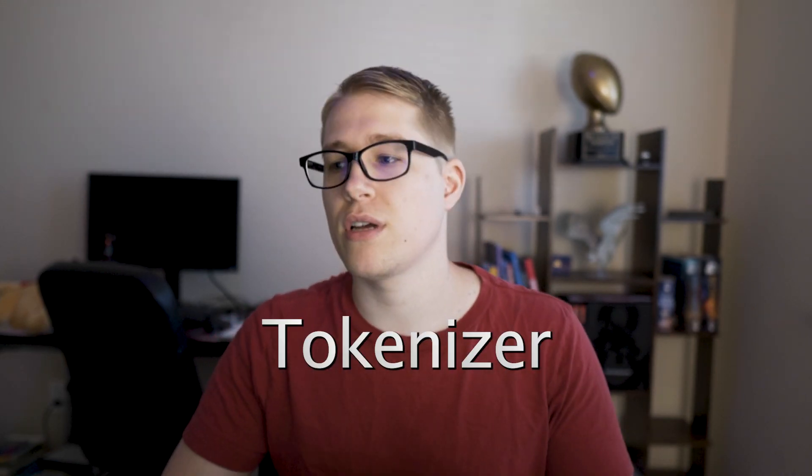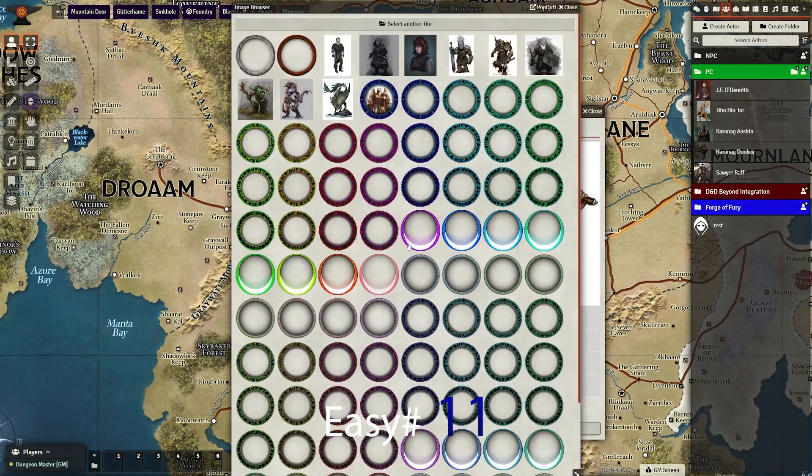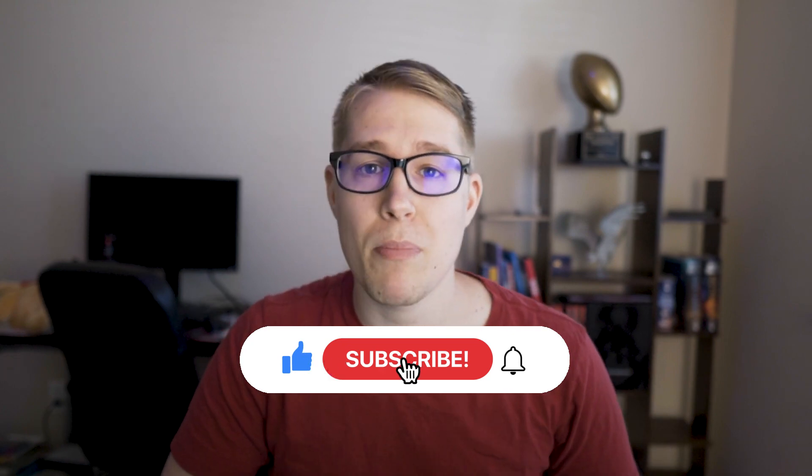The last mod to call out is Tokenizer. Tokenizer makes creating tokens for your monsters super easy — if you go to create one, pull that over, and bam, it's that easy. If you want more detail on how to use it I have a whole video on it. Those are all my top mods that I just don't know if I could live without. If you like this video hit the like button, and I'll catch you next time.